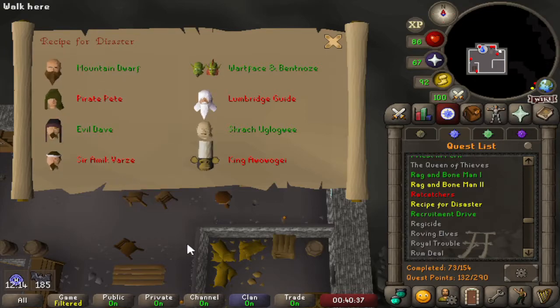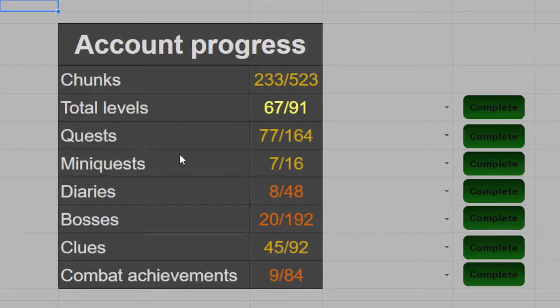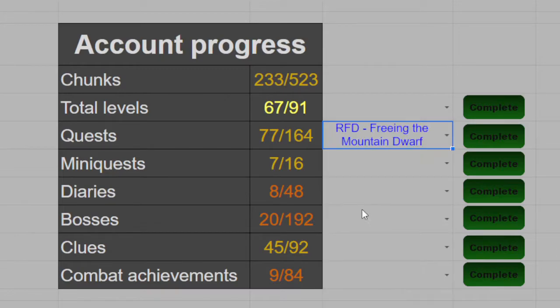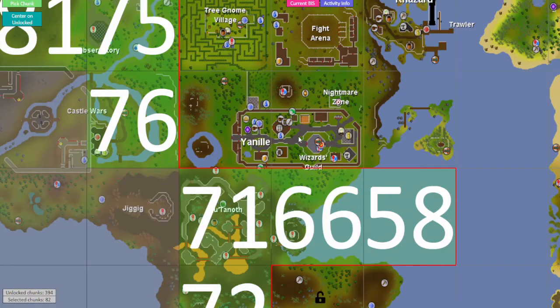Let's finish it on our spreadsheet and see what chunk is going to be next. Another fast quest down — that was freeing the mountain dwarf, our 78th quest, really getting close to halfway. We are now up to 234 landmass chunks unlocked in total. The last chunk we unlocked was the other part of Yanil, and all the adjacent chunks were either unlocked or already unlockable, so this doesn't really change much.